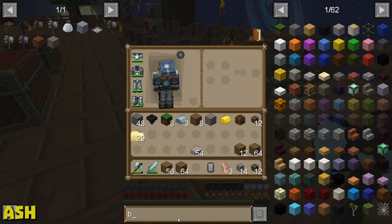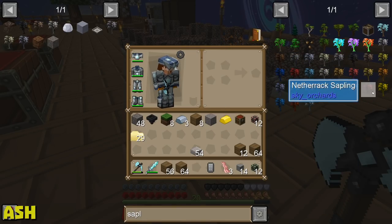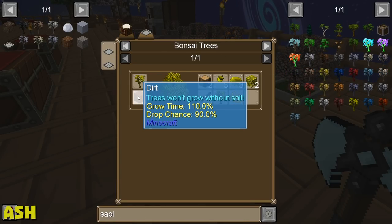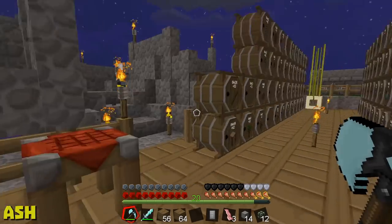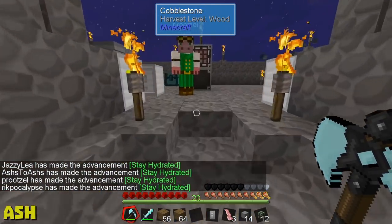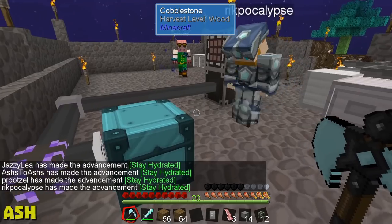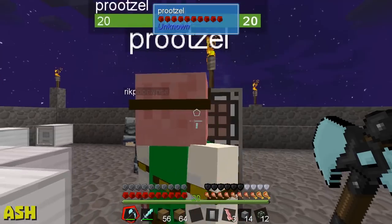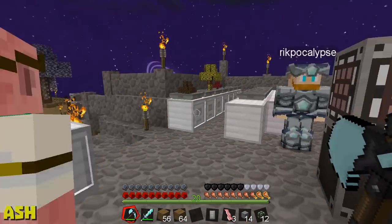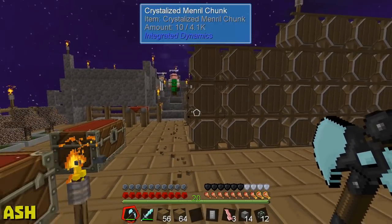Where should I stick all of this nether rack? I have a million stacks of it. Can people throw stuff into the network — is that fine with the giant chest for now? Rick, if you've got random crap, put it into this compact chest here. You can also access the storage request table — just right-click on this top thing, it's connected to the same network.